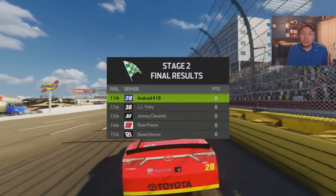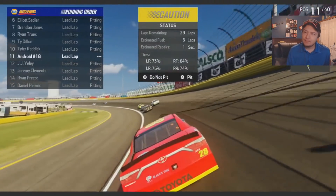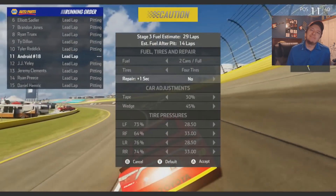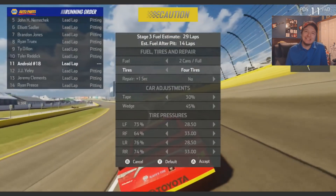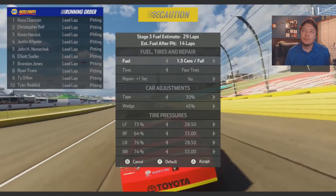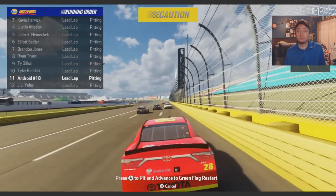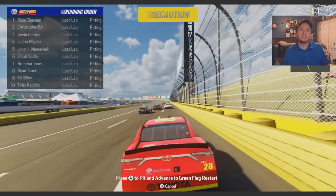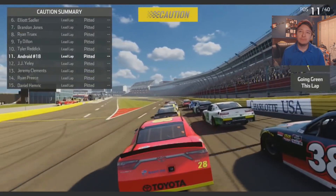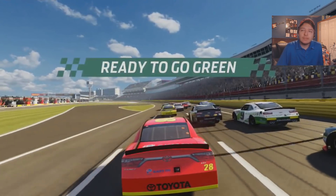If we start on the inside line this final restart and have it go green all the way and we pit, I could maybe get some spots. I'm not repairing the damage — I want that inside line, I need it. I'm not going to waste another position being stuck on the outside. 1.5 fill it up, four tires, not repairing damage. We'll see what happens in the final stage — Ross Chastain got a stage win. We're still 11th.